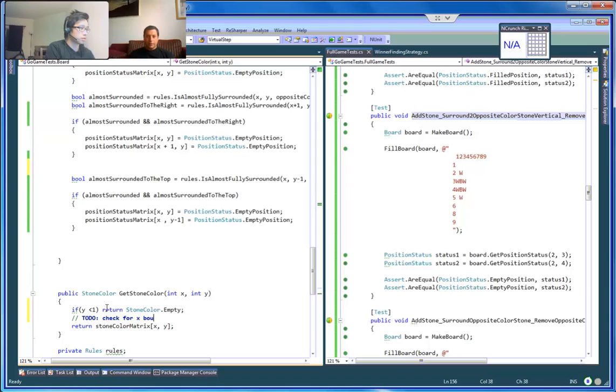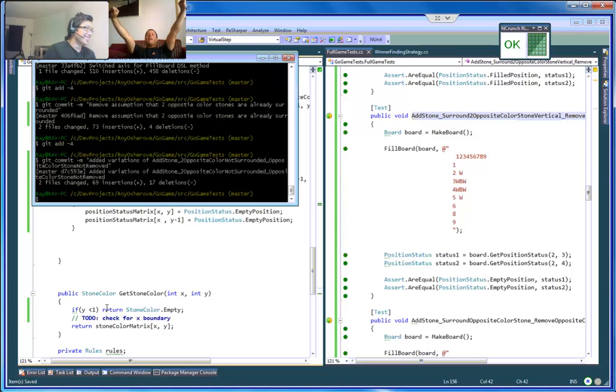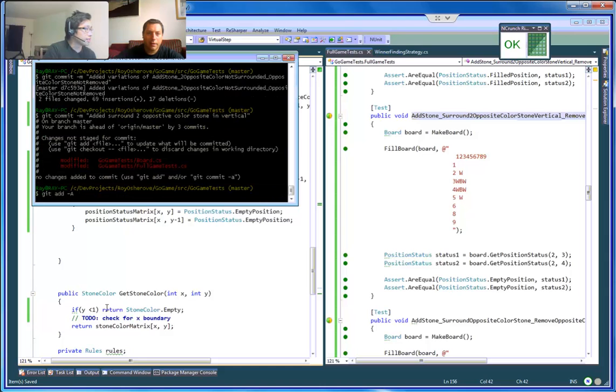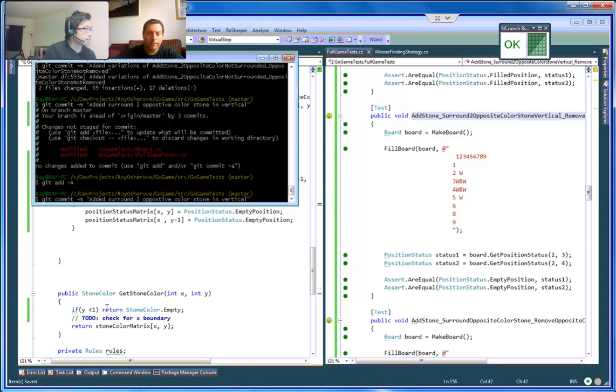I think that's good. Commit and pray that nothing fails on my machine tomorrow. Alright — commit: 'Added vertical to surround two opposite color stones in vertical mode.' Okay that's good.